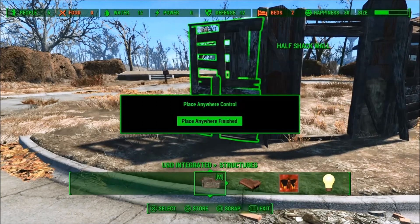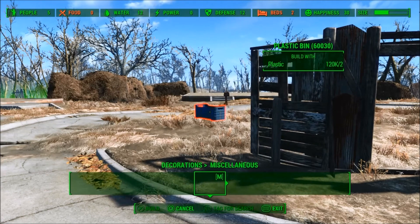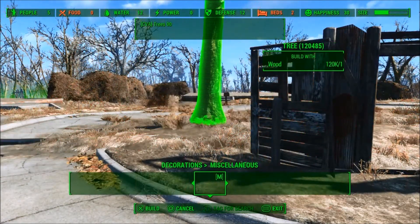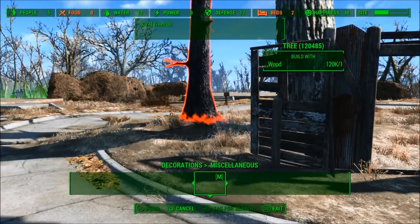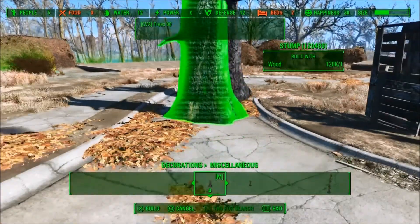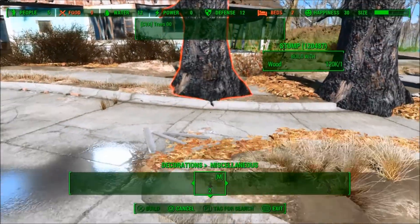I wanted this to be a kind of unusual structure, and I ended up with a round structure. And instead of just using the wooden walls, I mixed it up with some trees. The trees I used are from the Custom Vanilla Assets mod, and what I used for the roof later on is also from the same mod.